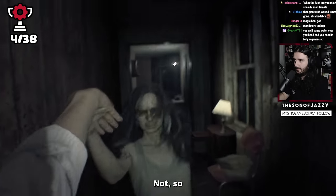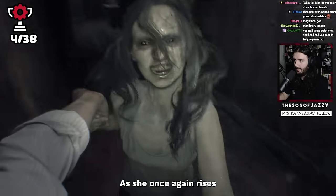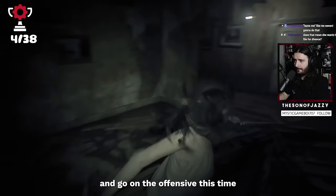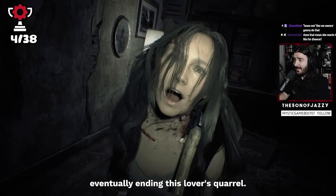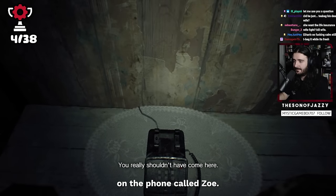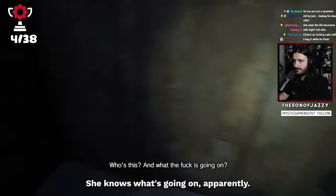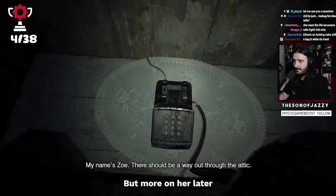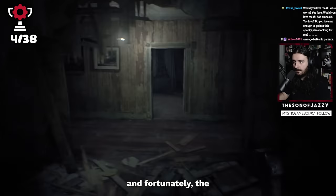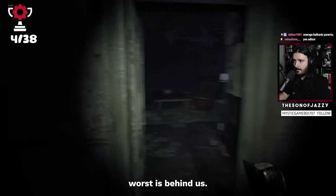She once again rises to dish out some more pain. With a divorce imminent, we arm ourselves and go on the offensive this time, eventually ending this lover's quarrel. With that chaos over, we talk to somebody on the phone called Zoe — she knows what's going on apparently and says she can help, but more on her later. For now we just have to chase Mia as once again she's ran off.